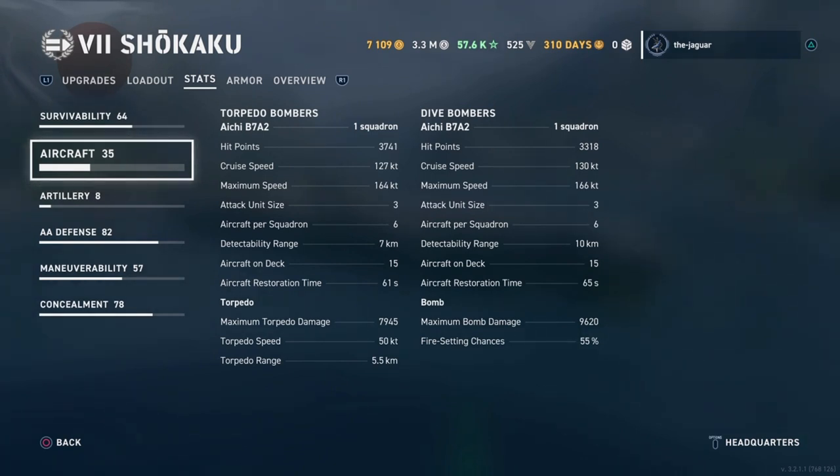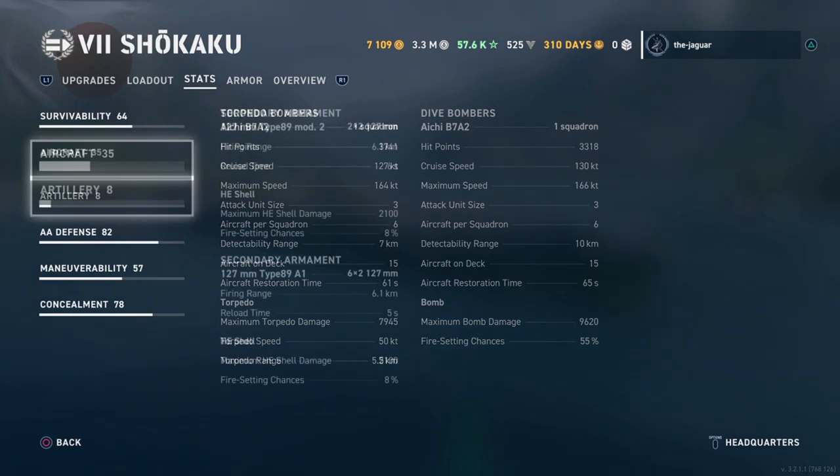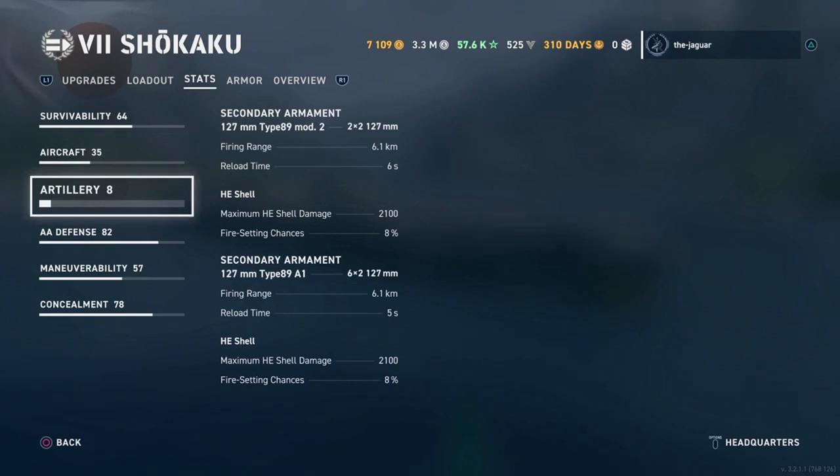Now let's look at the dive bombers. Hit points is 3,318 for the entire squadron. Maximum speed is 166 knots, which is the highest speed of any aircraft on an aircraft carrier in the game. Attack unit size is 3, six aircraft per squadron, 15 aircraft on deck, and aircraft restoration time is 65 seconds. Maximum bomb damage is 9,620, which is a little lower than American counterparts. Fire-setting chance is 55%. For the artillery, secondary armament range is 6.1 kilometers, with a reload time of 6 seconds and maximum shell damage of 2,100. It looks like there are eight secondary armaments on the ship.